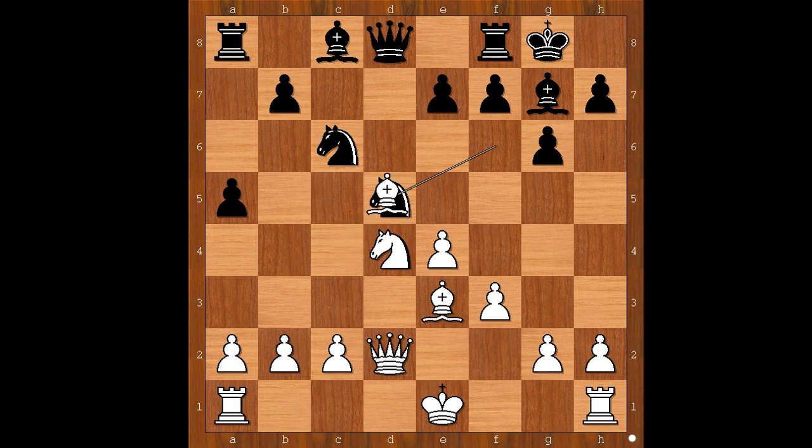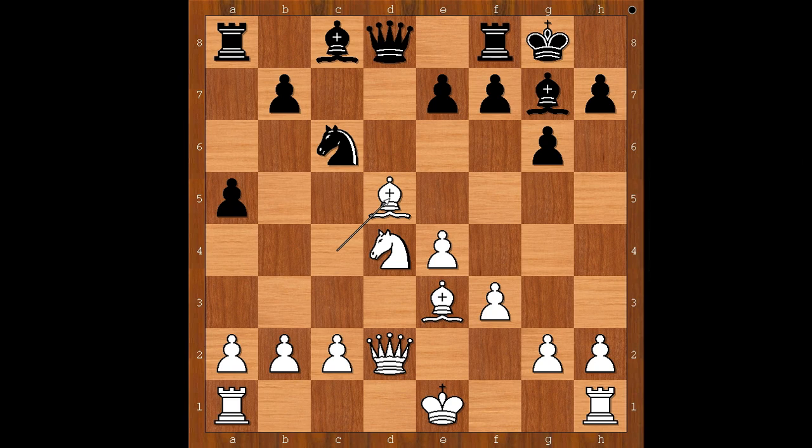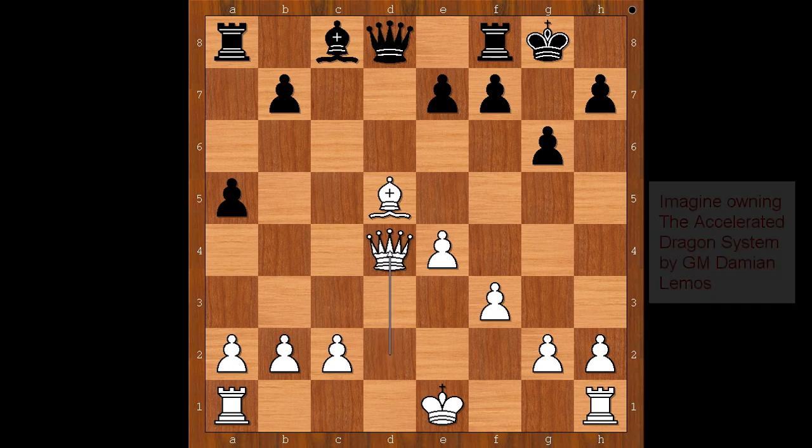So we have bishop takes on d5. Black to move — what would you do in this position if you had black pieces? Please pause and find the best move for black. What did you find? Nick played knight takes on d4, bishop takes on d4, bishop takes on d4, queen takes on d4.